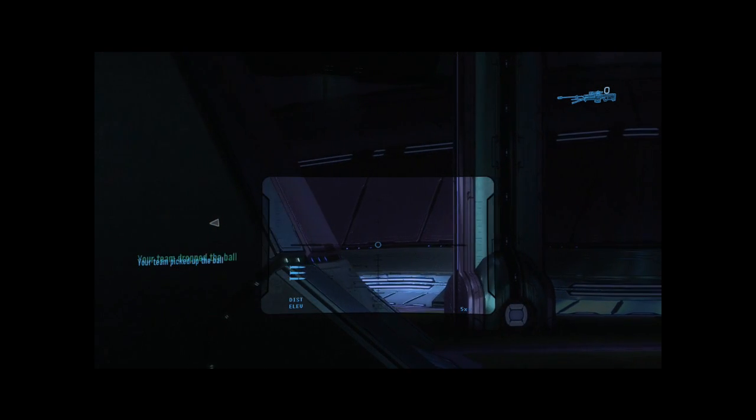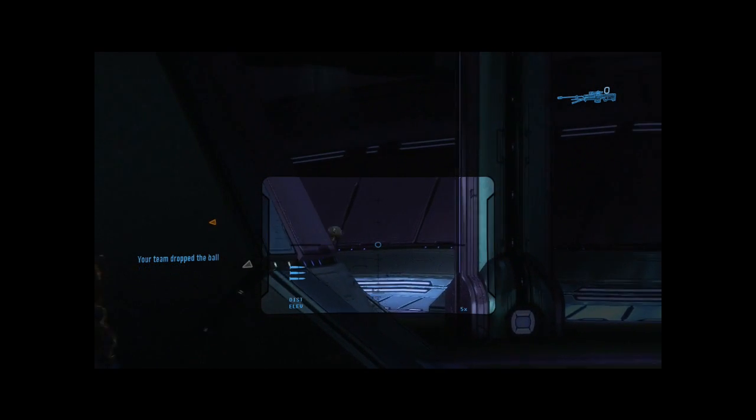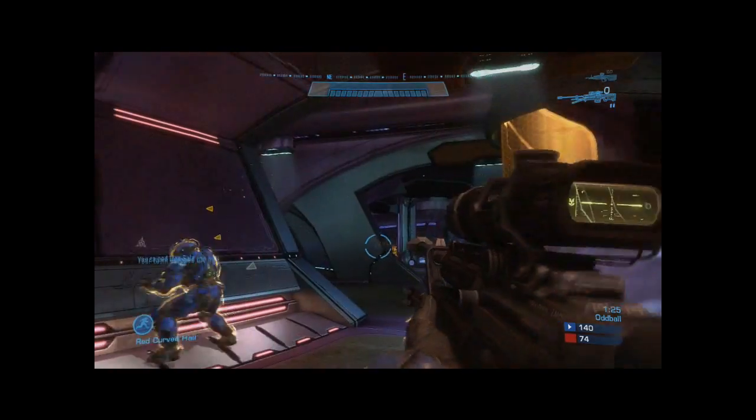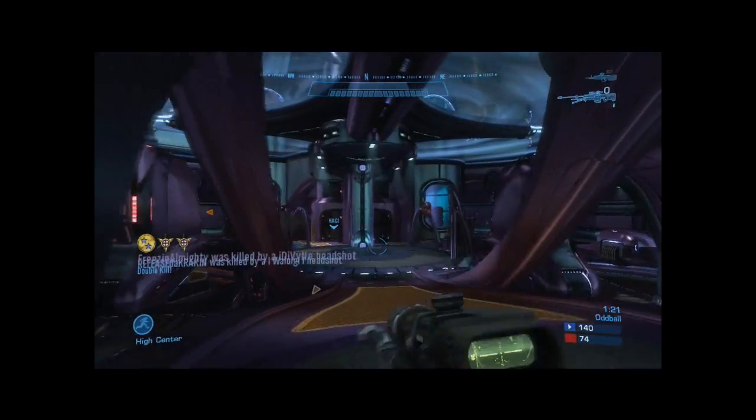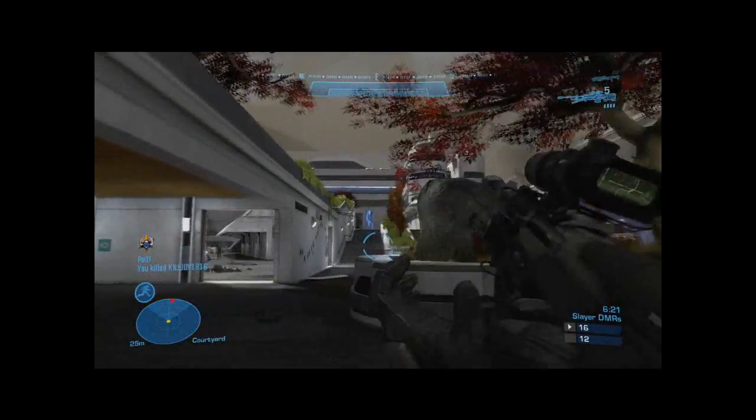One of the best ways to make sniping easier for yourself in Reach is to use pre-aim. As you can see, I've got my reticule placed on the line over at Blue Landing. Certain maps will have really good reference points and let you know right where the head's going to be. A lot of times when I've got my pre-aim set, I like to strafe into my shot.